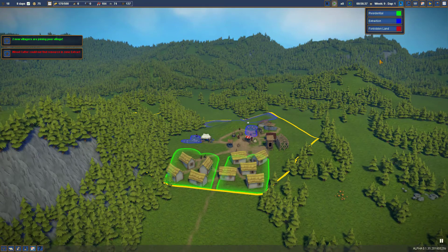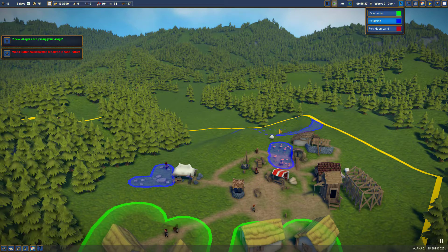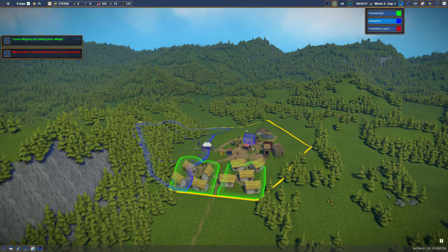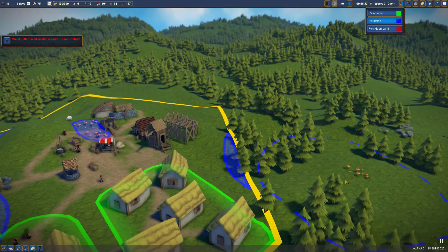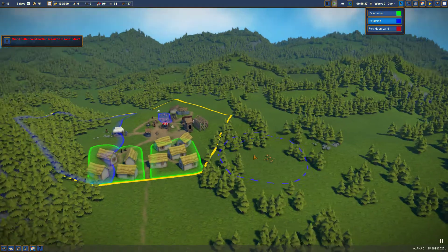We need an extraction zone again for the woodcutters. Let's remove all of the remaining extraction zones - except for this one. We're going to give them a big mandate to cut all the trees down in the forest. Those two are officially not on our zone - see that? The blue doesn't allow them access. Keep it going then.